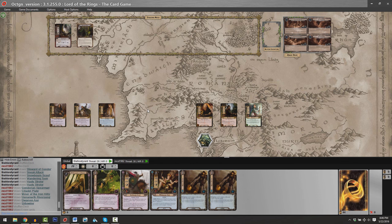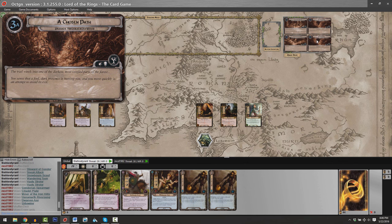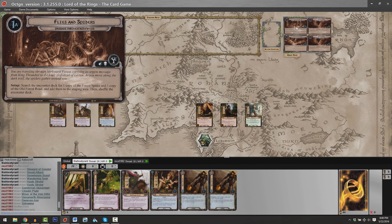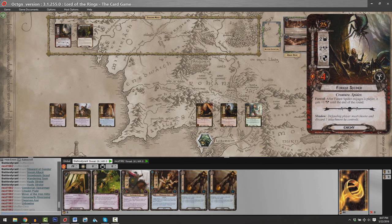Matthew and I have drawn our opening hands, determined the first player, set our threat levels, and placed our heroes. Next, specific to each scenario, we set out our quest cards. In the Lord of the Rings, you play through each quest in sequence — there's card one, card two, and for this first scenario, three different versions of the third quest card. Each scenario has specific setup instructions. We look at quest card 1A. It reads: 'Setup — search the encounter deck for one copy of the Forest Spider and one copy of the Old Forest Road, and add them to the staging area. Then shuffle the encounter deck.' Octagon's automation already took care of this for us.